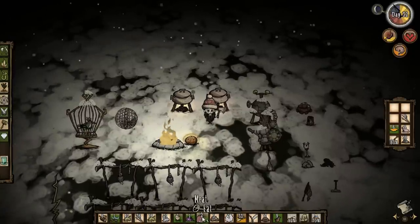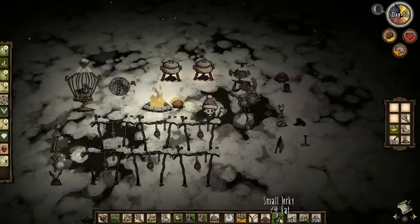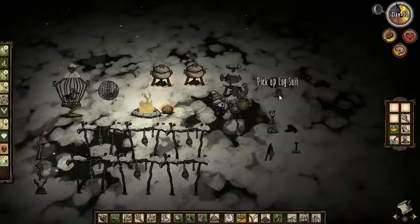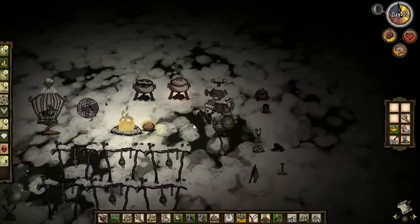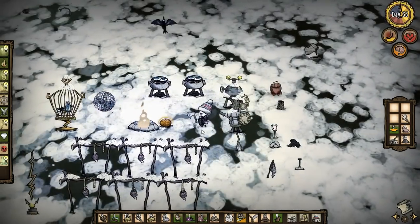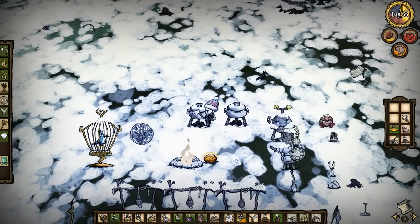We've got two meat that we should get up on the drying racks. We're out of morsels but we've still got some more eggs. We're good on jerky. This red gem - you can make a thing called the life-giving amulet and you need a red gem for that and some other stuff. I'm going to have to do a bit of research on that because I think it would be a really good thing for us to make. We've now got three lots of bacon and eggs.